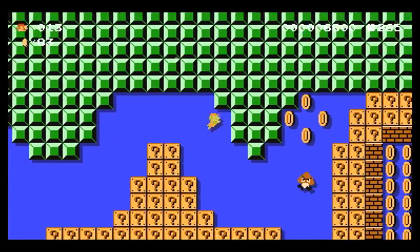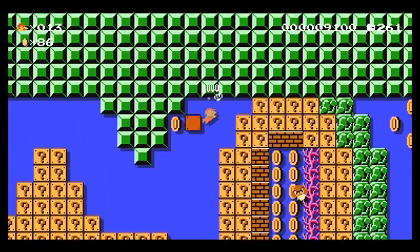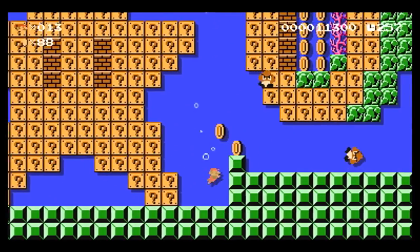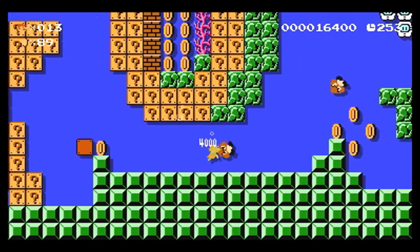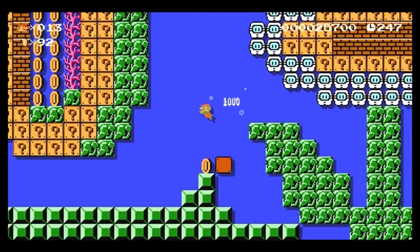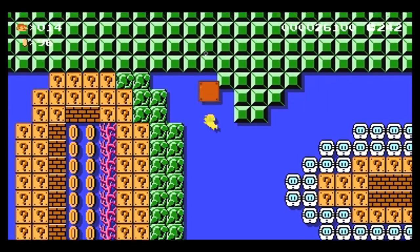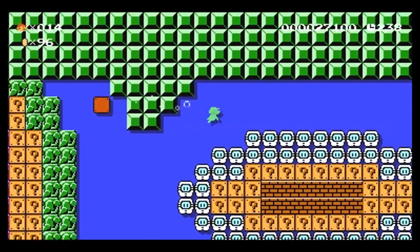All right. Come on. Go down. I also need to keep track of lives, because if I get a life, I can just go. All right. The next one is a one-up — the next one is for sure a one-up. All right, go. Grab star. Okay. All right. I got one life.